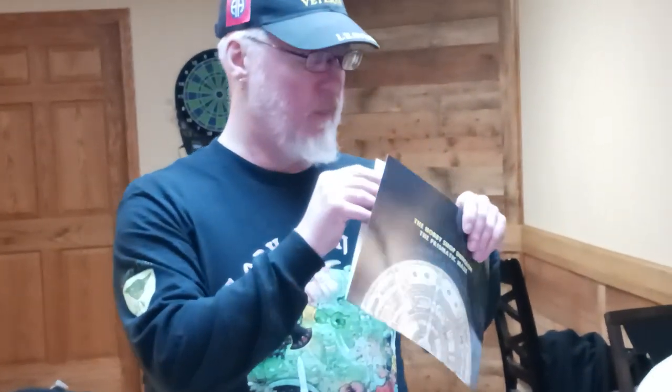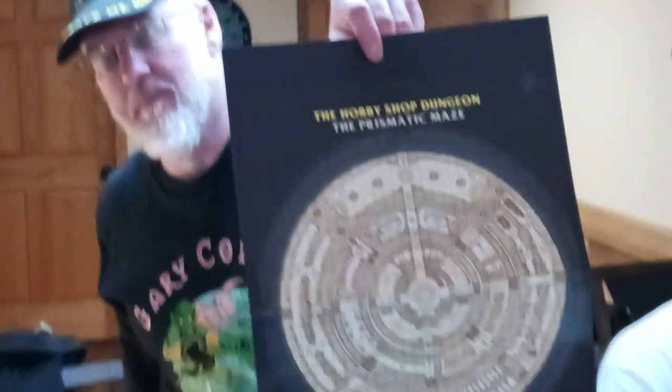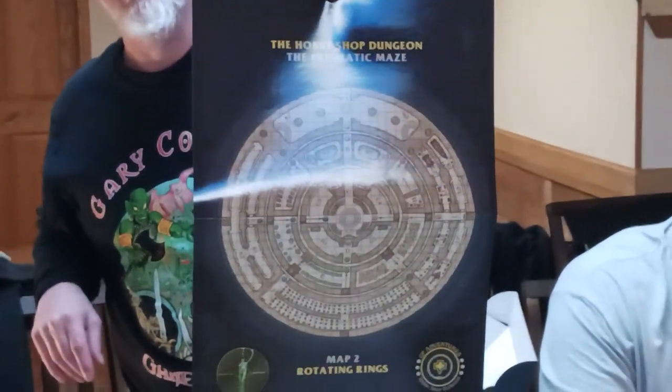Now we have these — ooh, these are nice. I did like two of them. It's very glossy, very high-gloss. Very smooth. This is the Prismatic Maze — it's like three sections, and you kind of do some photocopying from the PDF, which is what I would recommend, and then use some glue.